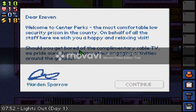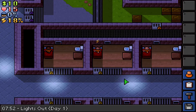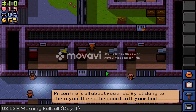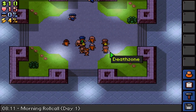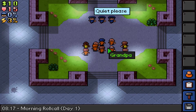All right, welcome to Center Perks — the most comfortable low-security prison in the country. On behalf of all the staff here, we wish you a happy and relaxing visit. Should you get bored, complimentary cable TV — we provide ourselves many engaging activities around the grounds. First, it's all about routines — by sticking to them you keep guards off your back. All right, it's roll call apparently.